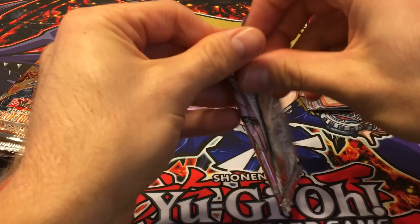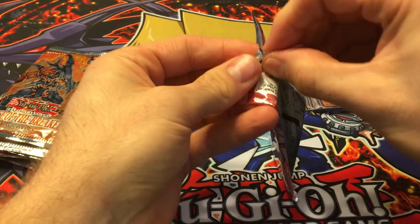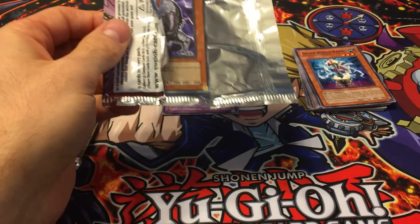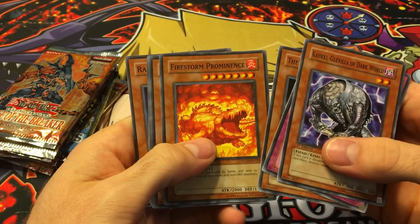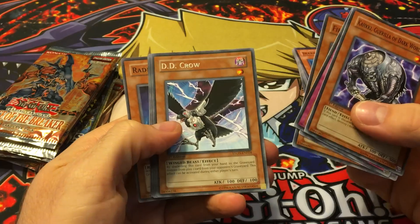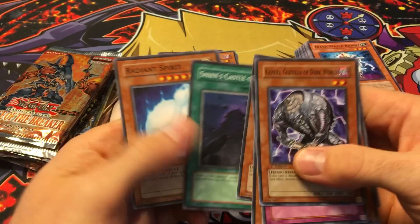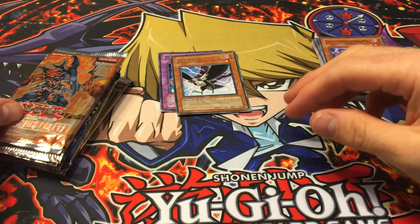Next we've got Strike of Neos first edition. Maybe we can pull a Grandmaster of the Six Samurai — I don't remember the full set too well, it's been a while. We got a Star in Prominence, which looks really cool — like an alligator on fire — and we got a D.D. Crow. It's a really good rare; it's been reprinted a bunch of times so it's not worth much, but in terms of playability it's a very good card.